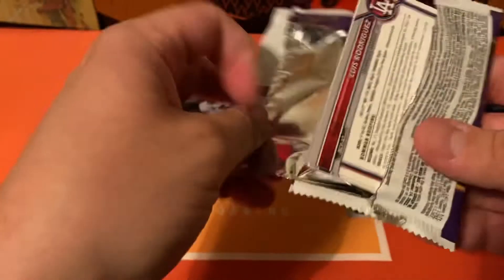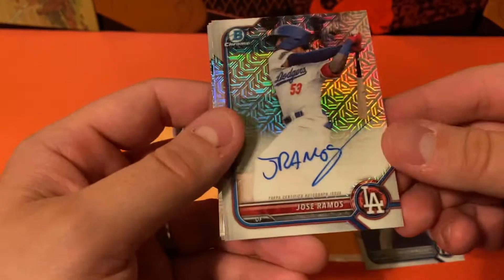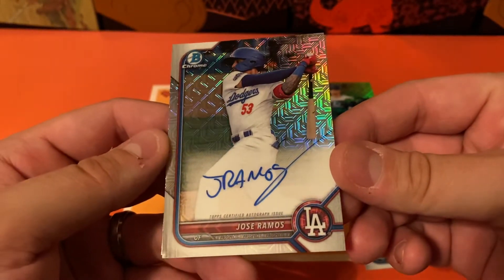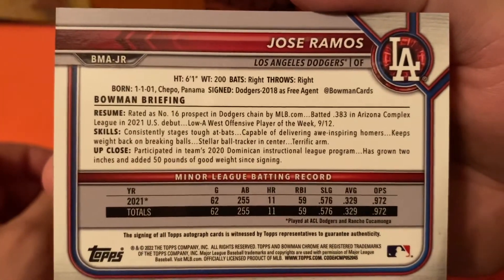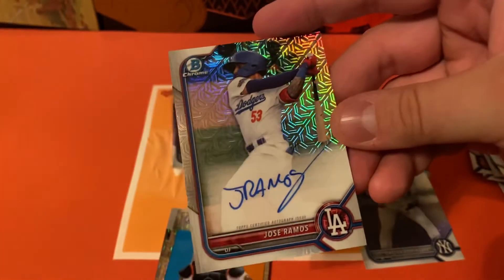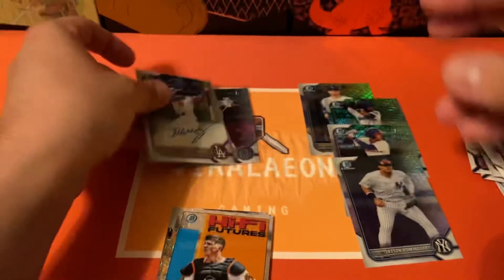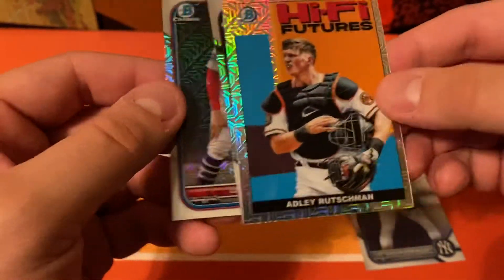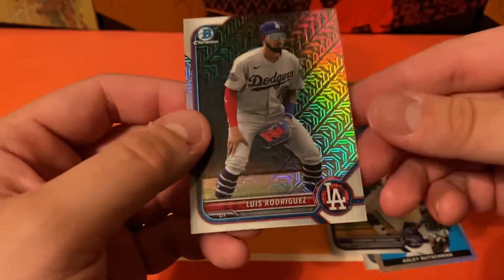All right, let's see if the second one is as good as the first here. Going to have Jason Dominguez. And hey, we did get an auto — that's going to be a Jose Ramos. Very cool signature. Don't know much about him, but pretty cool. I was not expecting to get an auto. Favorite thing about the Mojo autos is they're always on card. Very cool, really happy with that. Last couple cards in the pack: going to have Adley Rushman, Warming, and then Julio Rodriguez.